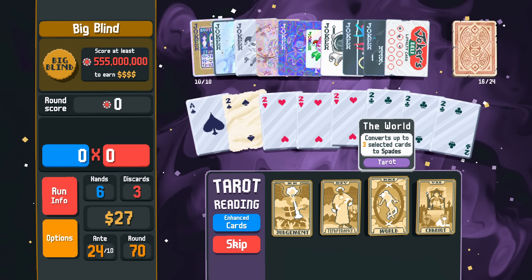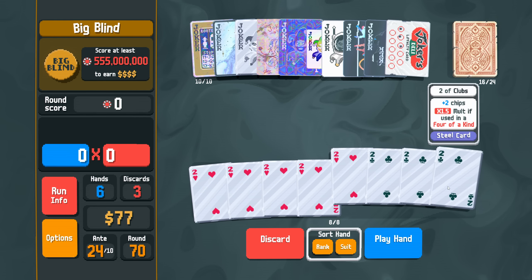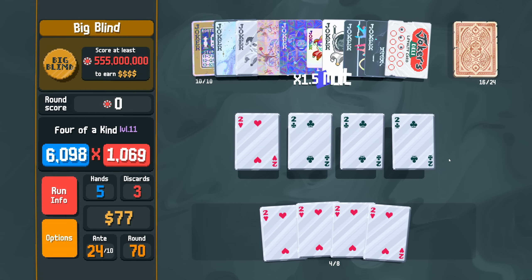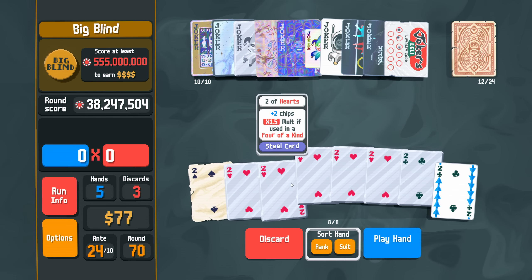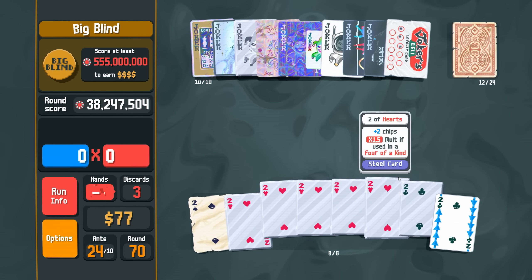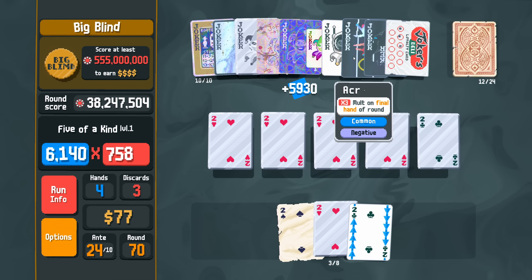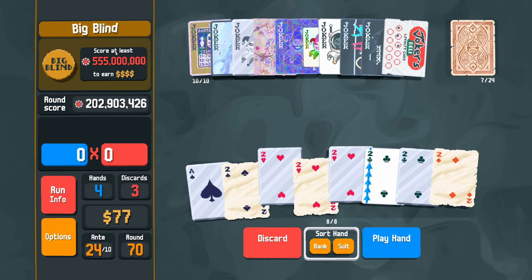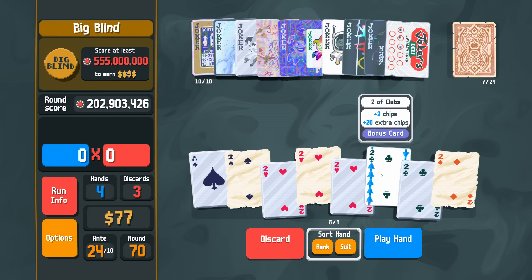I'm going to buy something cheap because I've already spent way too much money on rerolls and I need to rebuild my money for interest. Random joker, cash, spades, steel — give me the cash, that'll help. Then we just play four of a kind a bunch. This one's going to have Loyalty Card go. So I think I do five of a kind because five of a kind gets the 1.5x five times, which is huge. I'm done — oh no, the Space Joker I just bought. That wasn't nearly enough points. Play quads, non-steel.